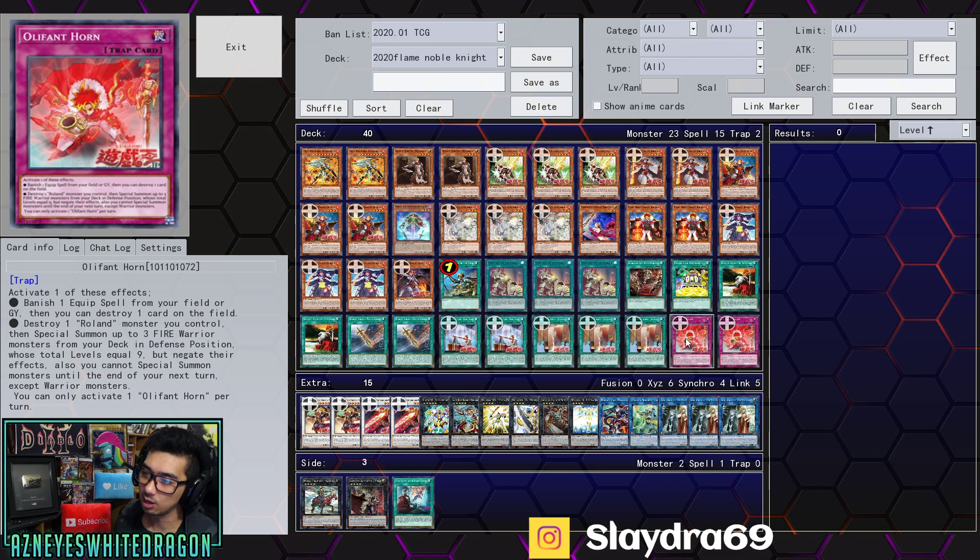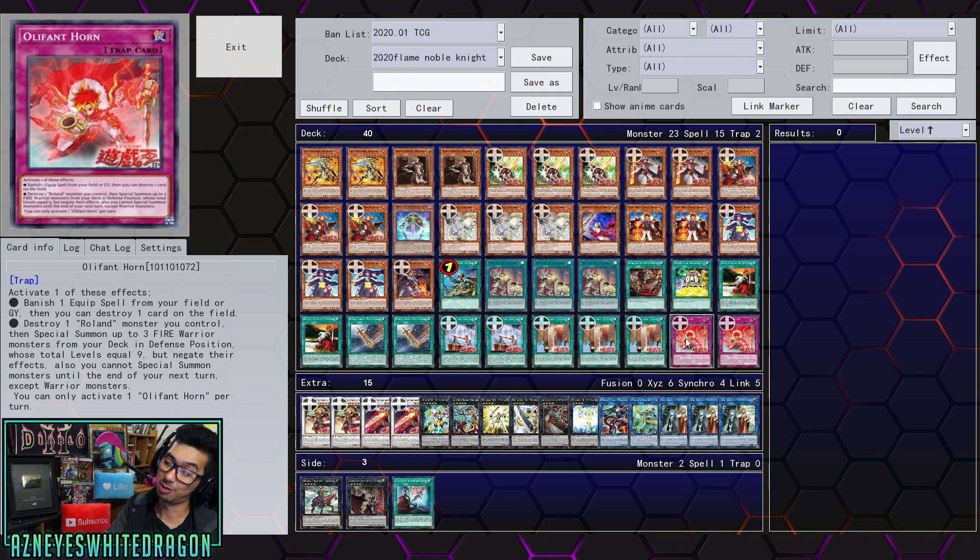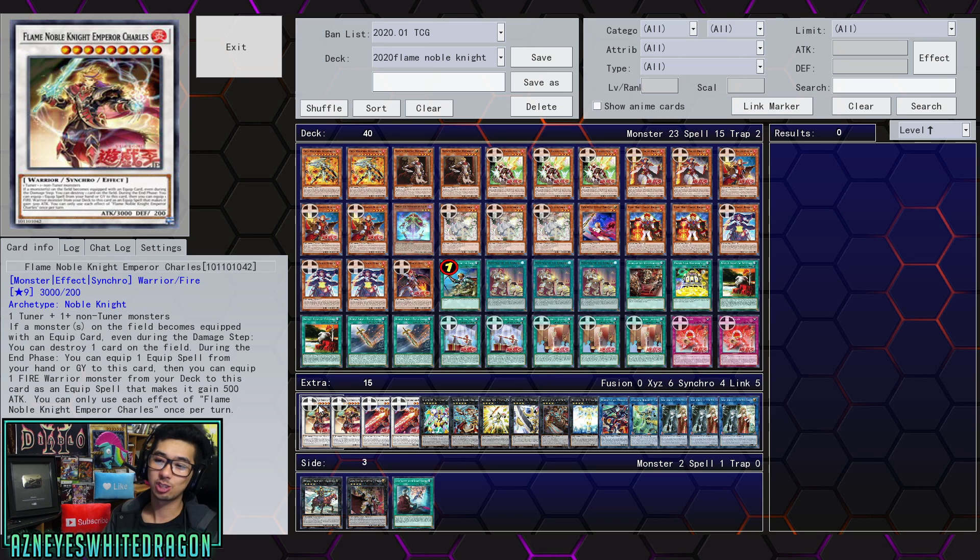The goal with Oliphant Horn is to go right into the Synchro, because it does negate their effects. If it didn't negate the effects, it would be way too easy to just summon three Fire Warriors. It also has a negative effect where you can't Special Summon monsters until the end of your next turn except for Warrior monsters — otherwise you'd be doing something like Trish right away. For the extra deck: the Boss Monster is Flame Noble Knight Emperor Charles, two copies of Flame Noble Knight Vanguard Roland, and Utopia Lightning.